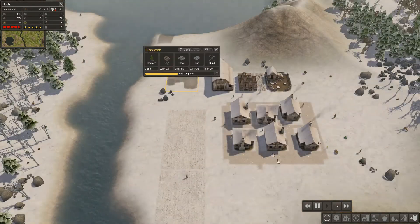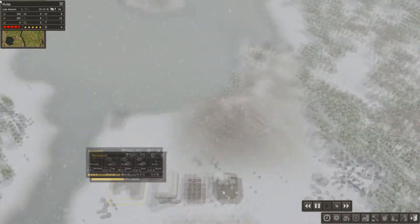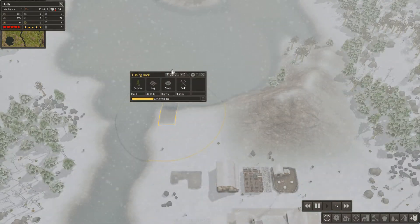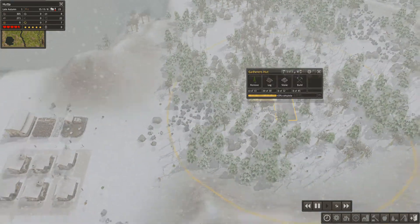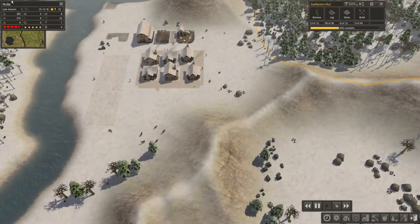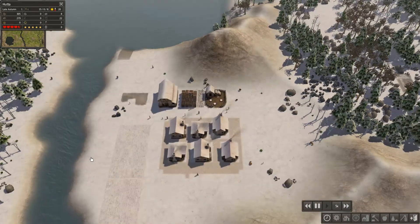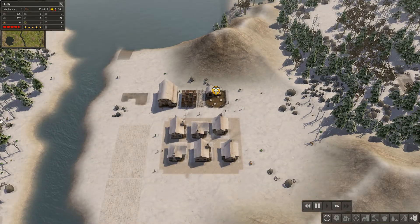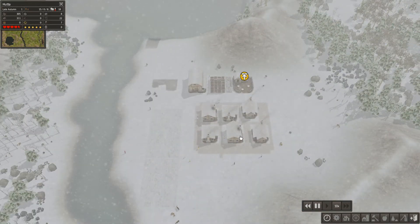We're in late autumn now, so winter's on its way and we've got no food — which is not good. People might start dying soon, but don't worry guys, we'll get through it somehow. The only thing we can do now is speed it up. At least we've got firewood, so they're not going to die of cold.